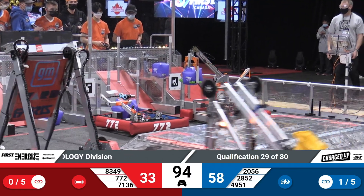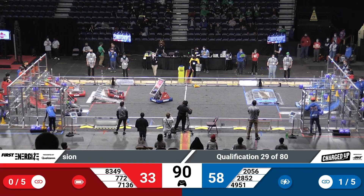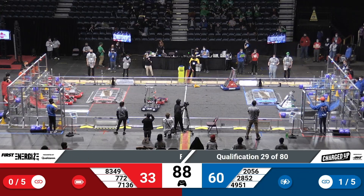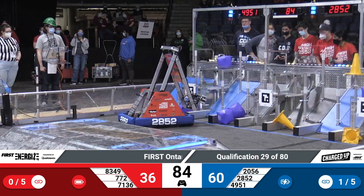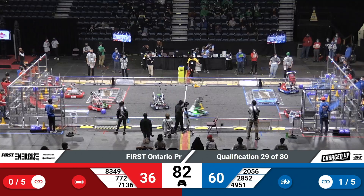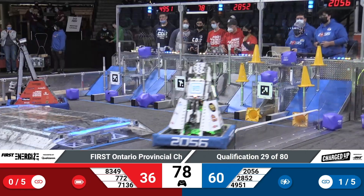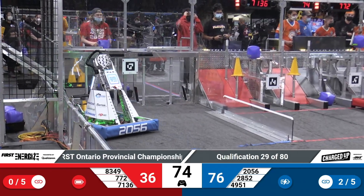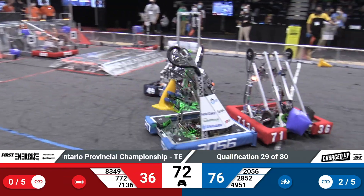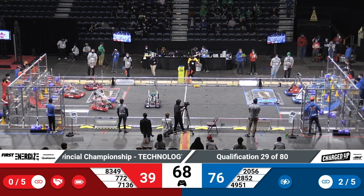772 and 83-49 looks like they're trying to line up to score those cubes. Back on the Blue Alliance, 2852 is racing back to their community with a cube, trying to line up for a place to score it. And they score at the low row of the Blue Alliance's grid. 2556 swerving across the field to join them with a cone to score. Over at the Red Alliance, 772 has a cube in their hand, scoring it over in the low row of the Red Alliance's grid.